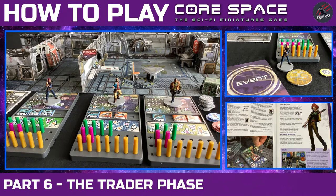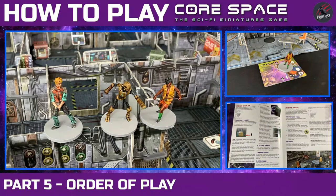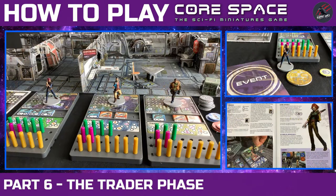Hey, welcome to Tabletop Skirmish Games, I'm Lee, and in part 6 of our How to Play Core Space course, we'll be looking at the Trader Phase. In the previous video we looked at the order of play, so now let's look at the Trader Phase in detail, including the player's turn and the actions they can make.